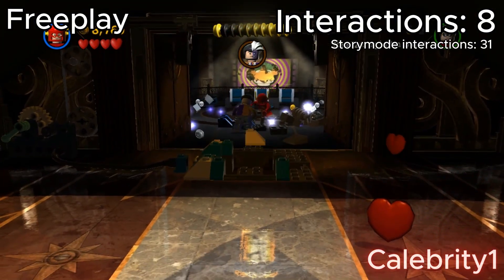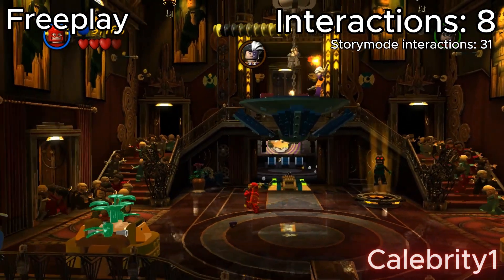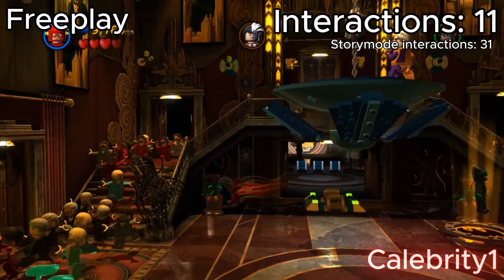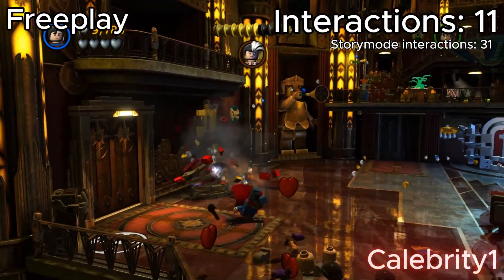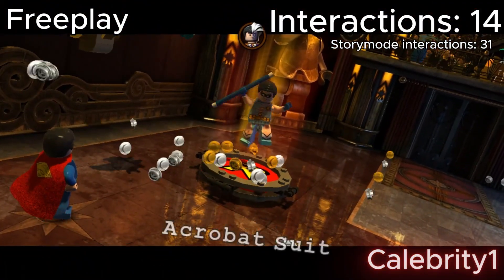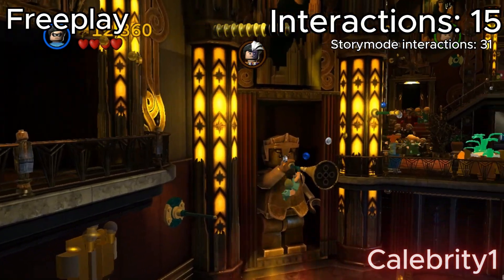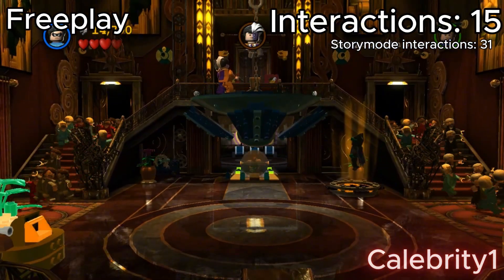But that's still three points, because I disabled the cameras, destroyed those chairs to build a thing. Then I had to gain more interaction points because I had to destroy something, build something, get a suit, and then put the staff in the socket so I can get up and get Two-Face off the chandelier so I can fight him.